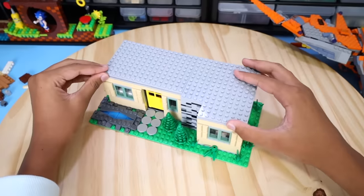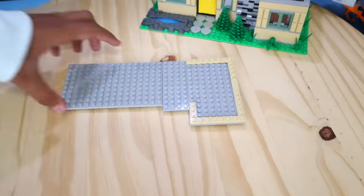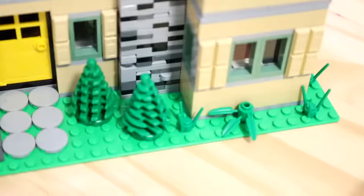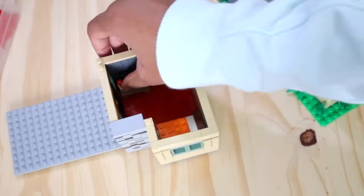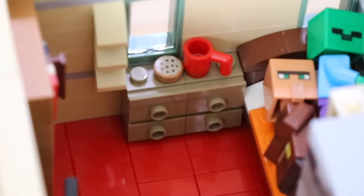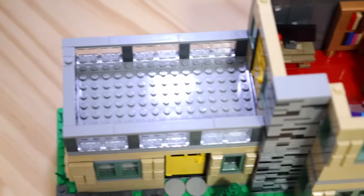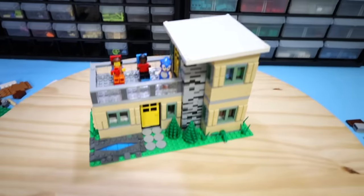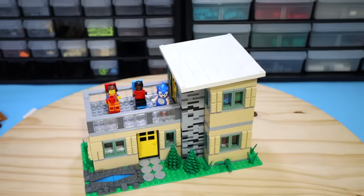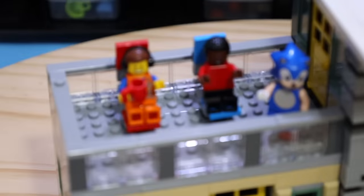I laid out a platform for the second floor but chopped my hopes and dreams in half — literally — and made half the second floor a bedroom with red carpet, a double bed, a desk, a dresser, and a bookshelf. We doubled the size of the stone brick pillar. As for the other half, I made a nice fingerprint-attracting balcony using glass pieces with two lounge chairs for the boys and Lil Nas X. The medium-sized house is now done, except we forgot a staircase — so if you want to get to the second floor, you're going to have to parkour up.